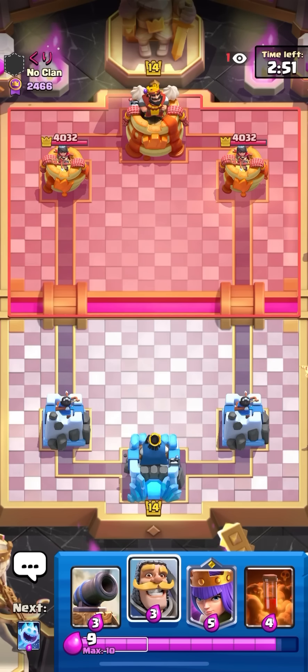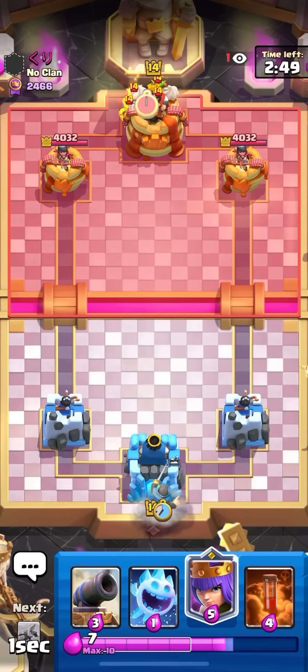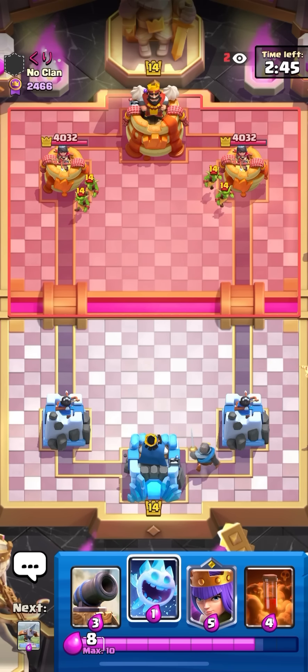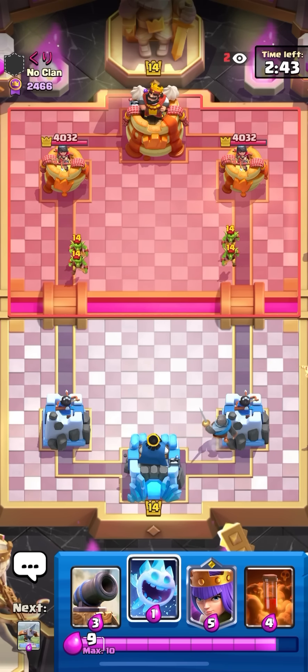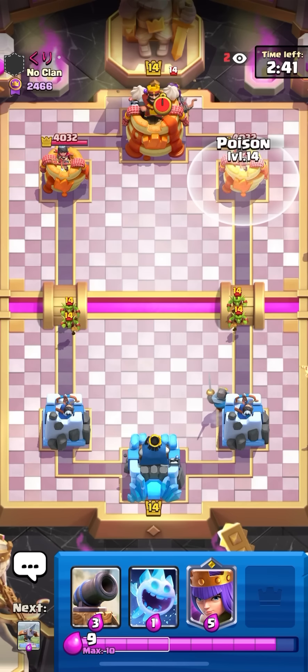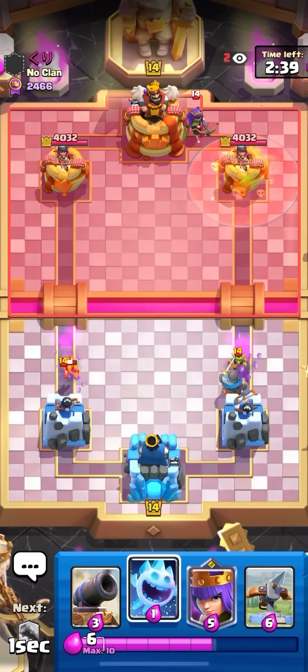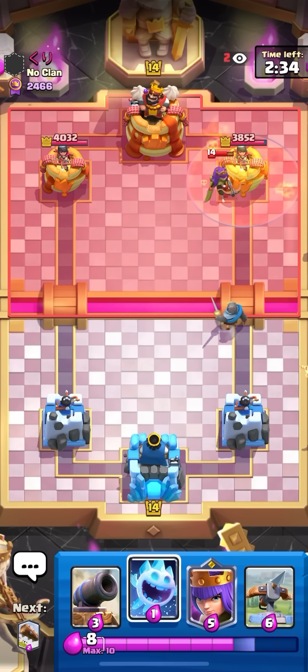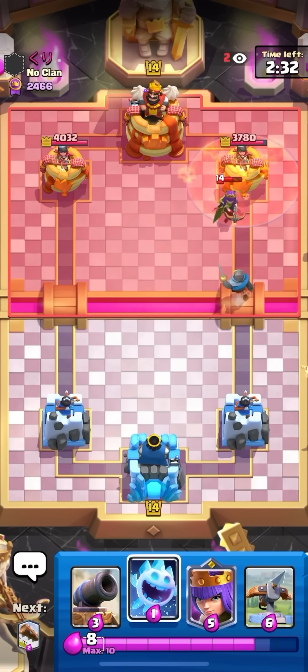Yo, what's going on boys. I'm gonna be playing some X-bow poison on ladder today. If you enjoy the video, make sure to like and subscribe. This is gonna help out in matchups like graveyard and a lot of others, but some matchups are gonna be awkward — like lava hound, I can't really kill stuff fast enough. He's playing mortar miner poison so he's got the matchup by a little, but I can probably outplay him.